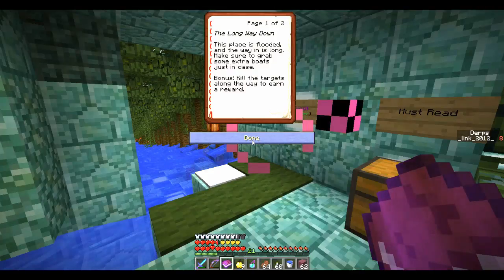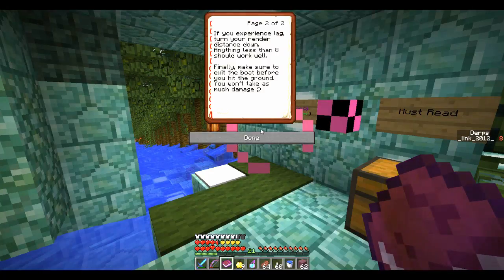The long way down. This place is flooded and the way in is long. Make sure to grab some extra boats just in case. Bonus: kill the targets along the way to earn a reward. If you experience lag, turn the render distance down — anything less than 8 should work well. Make sure to exit the boat before you hit the ground; you won't take as much damage.